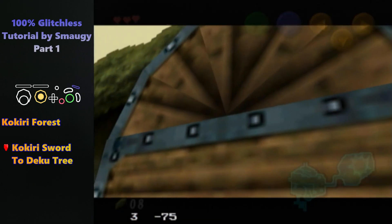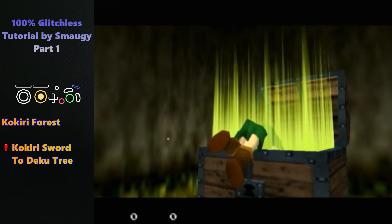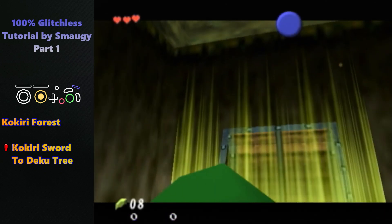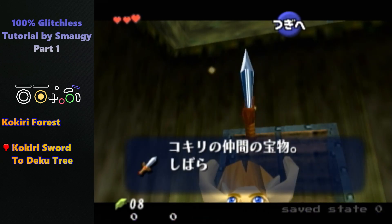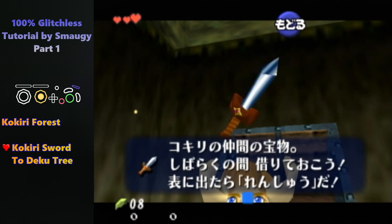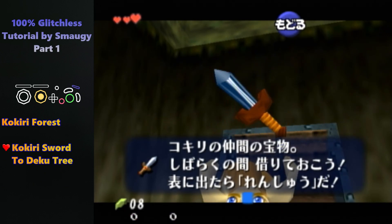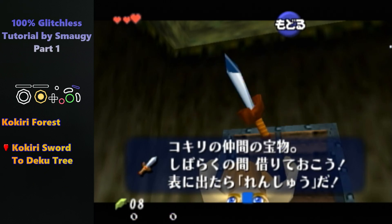Then backwalk, and as soon as I get past this sign, I turn around and just mash it — you can see on the input display, just study it several times. So two text boxes here. As soon as you close this one, you want to target the chest and backwalk. You can do several things here — I'm gonna show you all three ways to equip the Kokiri sword, oldest to newest.